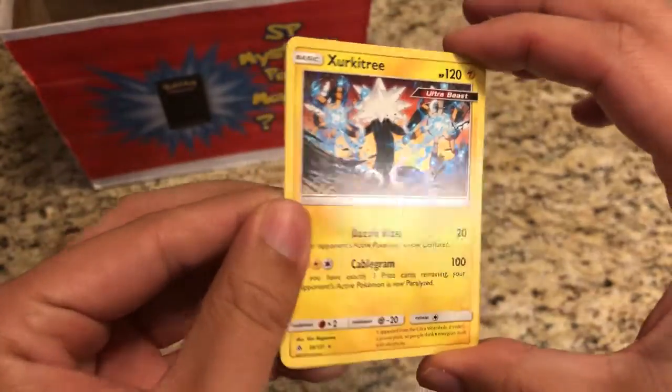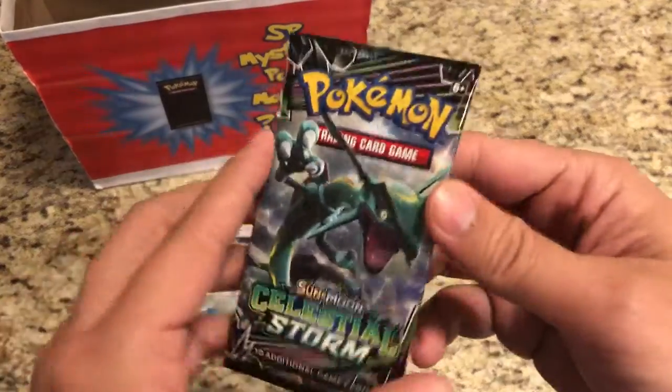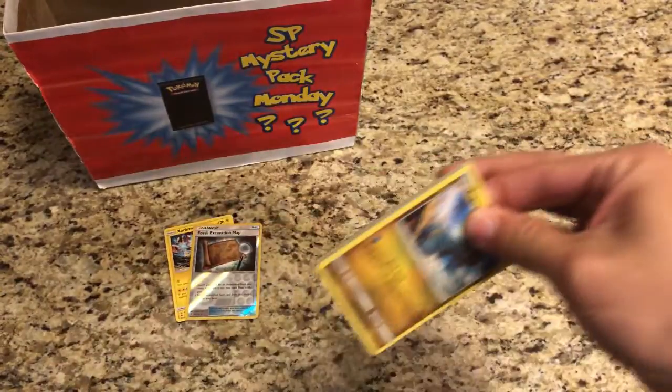Araquanid reverse, Fossil Excavation Map, and our rare is a regular rare Jirachi-EX. All right, Celestial Storm, what do you got in store for us? We also have Lost Thunder coming up in November, shaping up to be a really cool set.